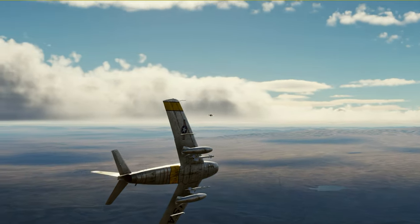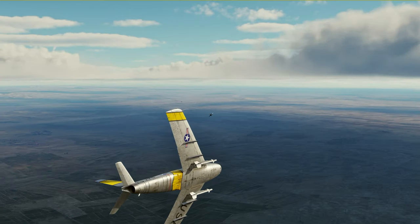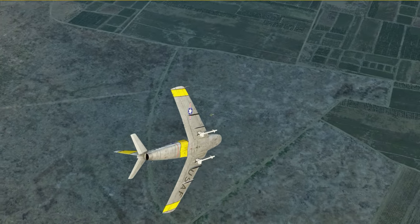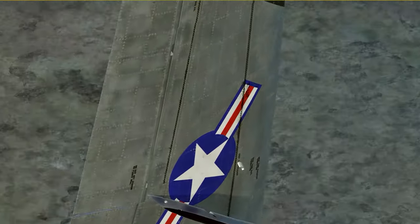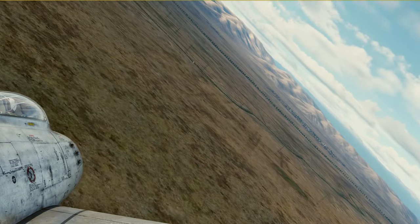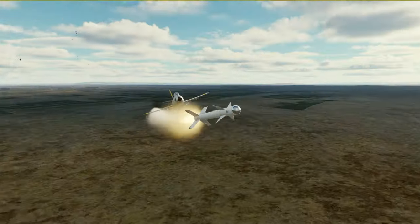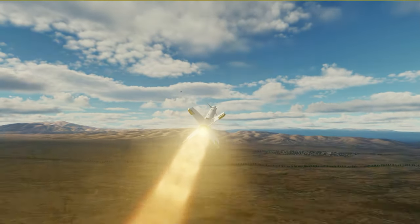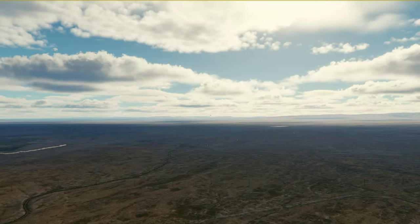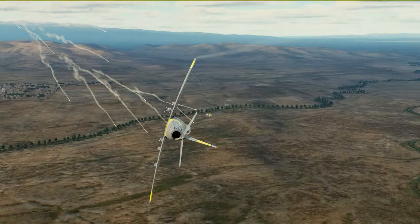The MiG-21 can go fast, but the F-86 like the MiG-15 is a little slower but way more nimble and can really pull these turns. There's a Tomcat in here with us too. The F-86 is now in a good position. Resin looks good — fox two out, it's tracking. Unfortunately the MiG makes a sharp turn, blows chaff and flares, and blasts through.